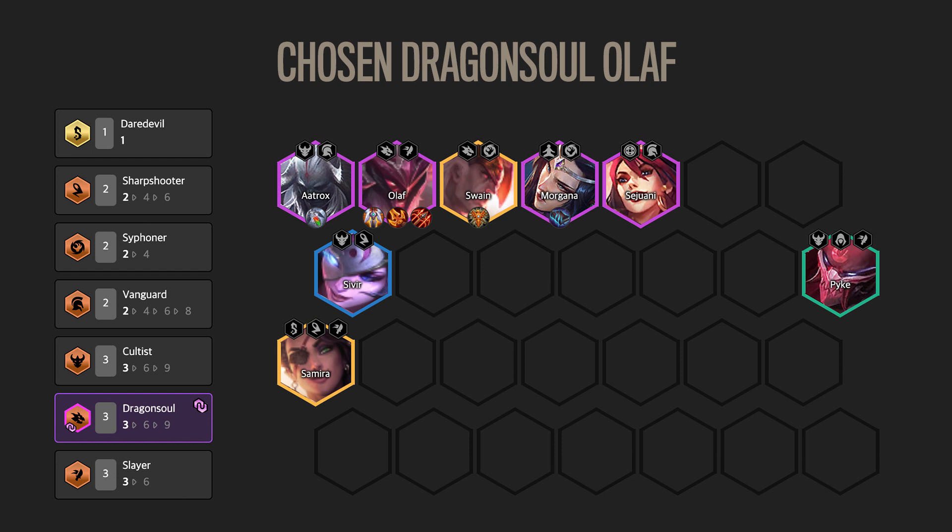Chosen Dragonsoul Olaf. This comp might be the strongest level 8 variation you can run, as you keep the utility of Morgana, Swain, and Sivir while also buffing Olaf with Dragonsoul. This comp has sustain, damage, and a very strong frontline that is hard for the enemy to fight through.